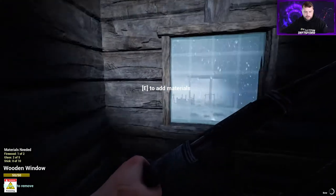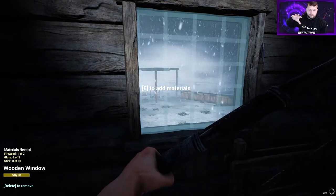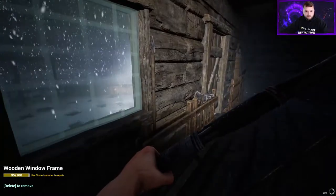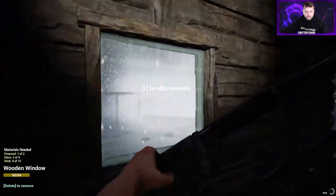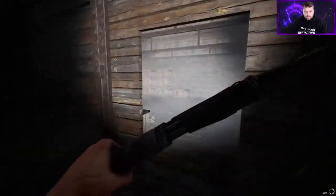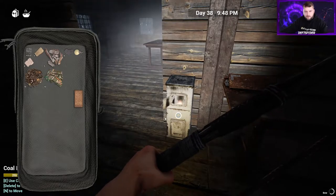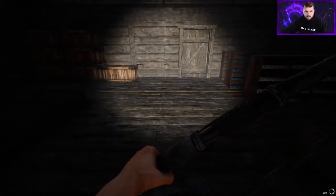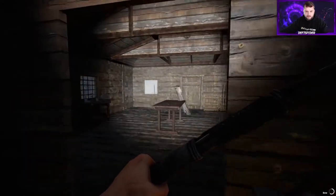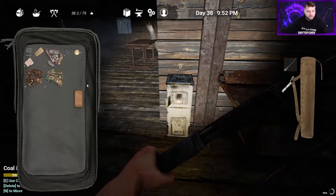Oh yeah I forgot about this window - quick note: if a wall gets smashed out, the window is still going to be there but it would not let me put the wall back up. So I had to knock the window down, put the wall back up, and then rebuild the window - which is why the window's not done yet. Like I said, this little heater is a beast - he's got one piece of coal that'll knock out all winter. Open doors and windows he doesn't care.